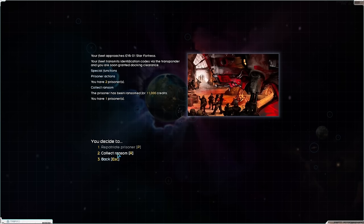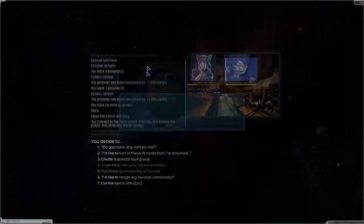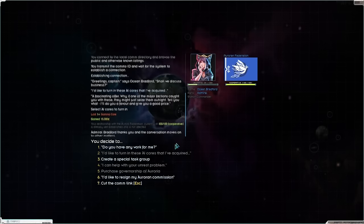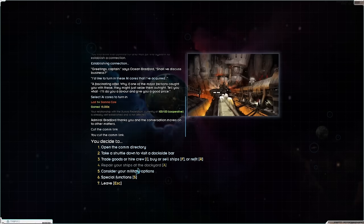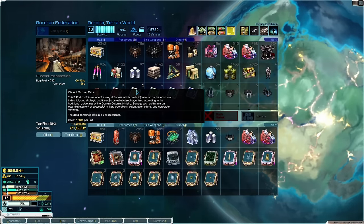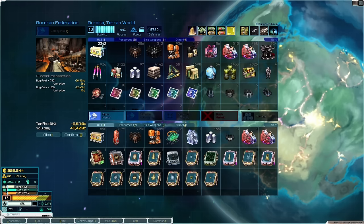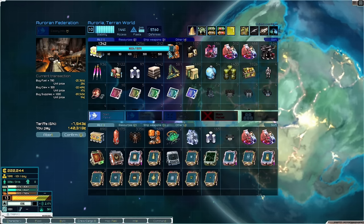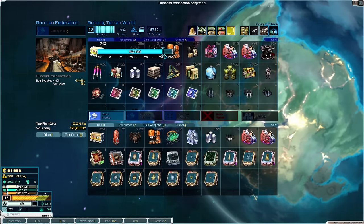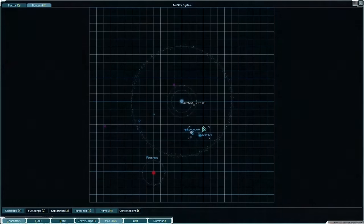Prisoner actions — collect a ransom, and another one. Go to the comm directory. Ocean got an AI call for you — cheers, sweetheart, lovely. Then we need to grab fuel, grab some more crew, and more supplies. There we go, that'll do lovely. Let's head to Prism — I'll see you there.